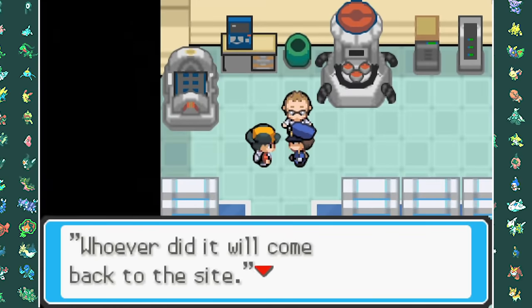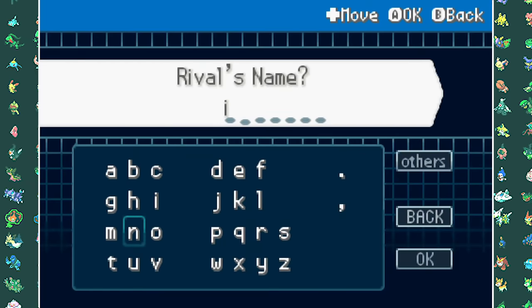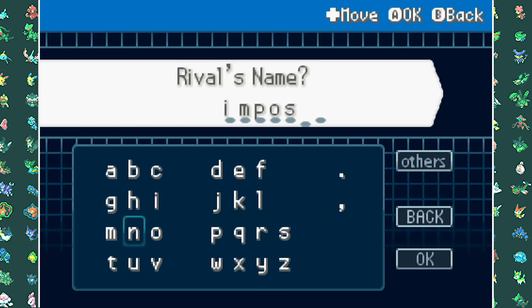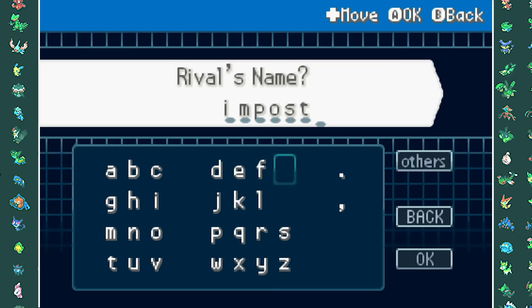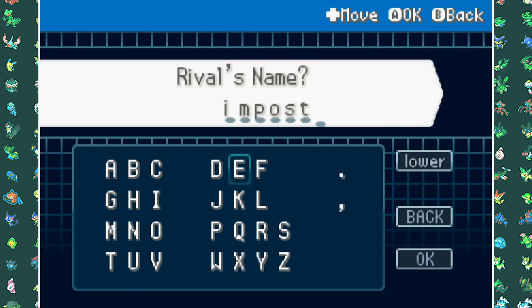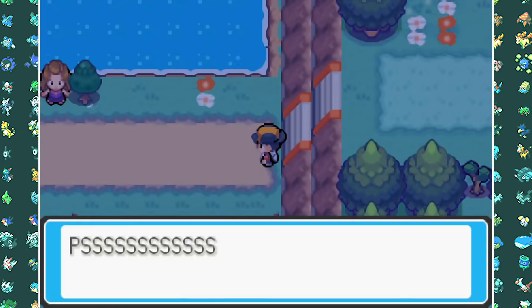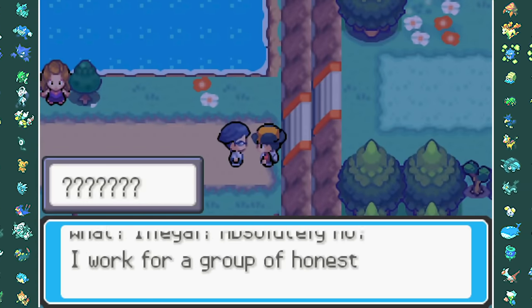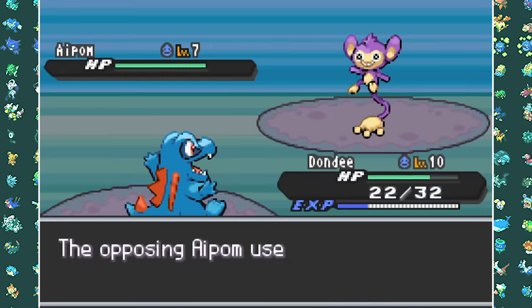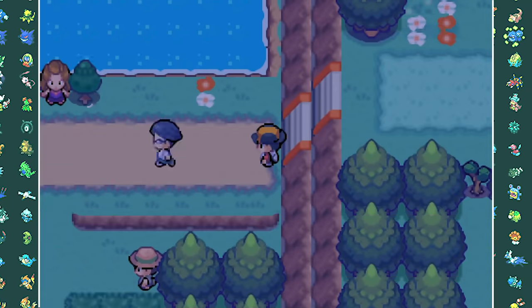I then went back to the lab, we see that the Pokemon has been stolen, and I decided to name my rival Impostor — though the R wouldn't fit, so it's just Impostee once again. Playing at nighttime, I easily found a Zubat which I captured. Before entering the next city, a guy ran into me trying to sell Slowpoke Tails, so we beat him in a battle and moved on to Bellsprout Tower.